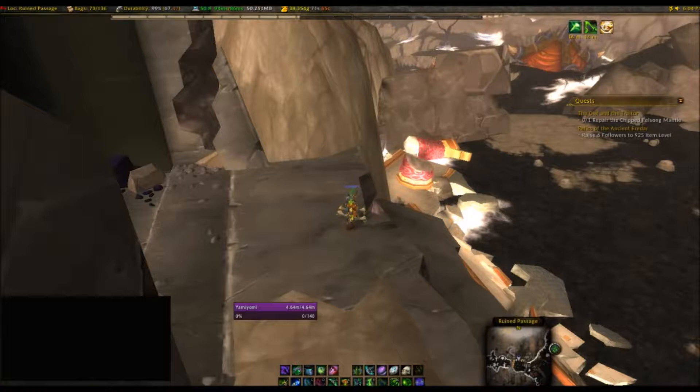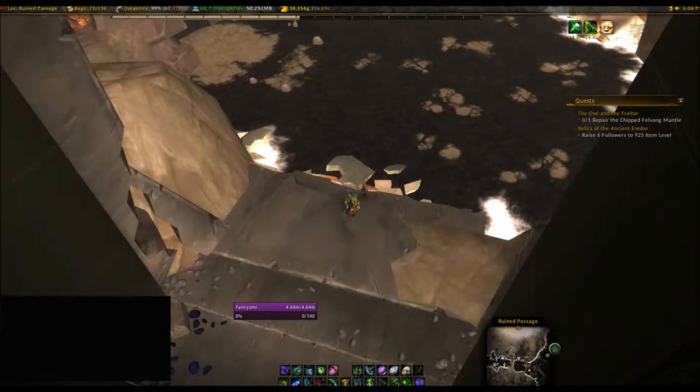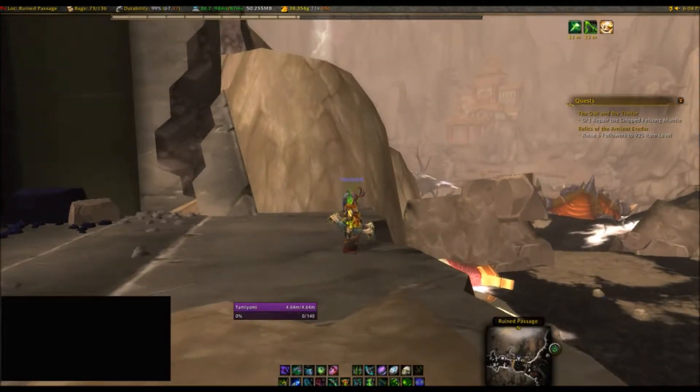I've got something pretty cool. It's one raid — we're in Siege of Ogrimmar right now. As you can see, we are where the Fallen Protectors were. They're not here because I killed them. We're actually going to explore two separate parts of the same raid: first the Veil of Eternal Blossoms, and then the actual Orgrimmar part.